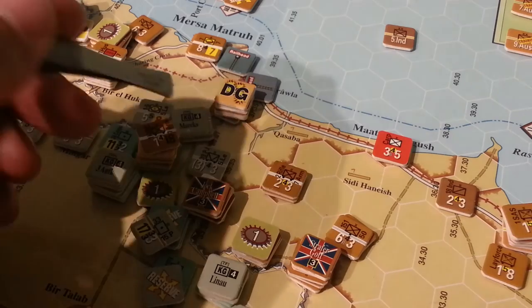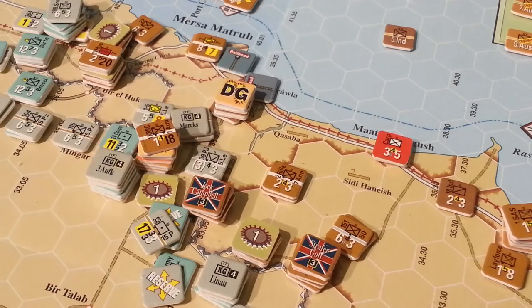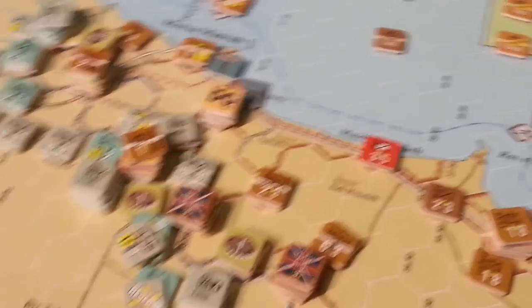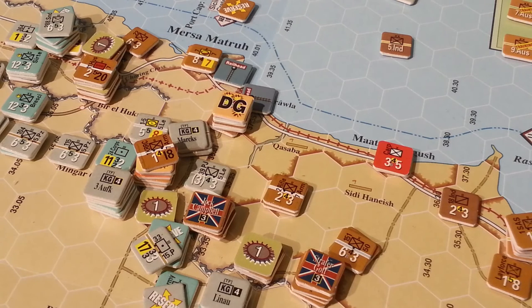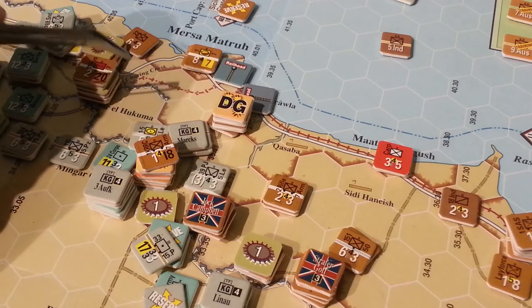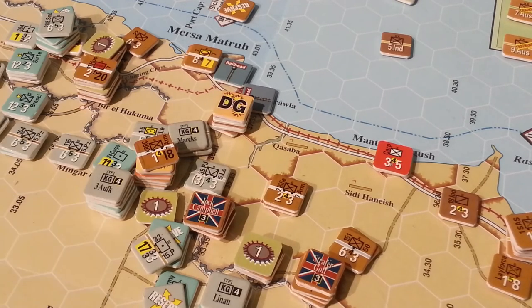So we've got a couple of different choices that can be done there, and I'll continue moving these guys. Maybe I'll pile in here, we'll see. I've also got units in reserve underneath here, underneath these German guys, which could potentially take a bite at the cherry of that stack. That stack has proved to be very, very extremely difficult to take on — that is Bir el Hukama, and it has proven its worth in defensive terrain.